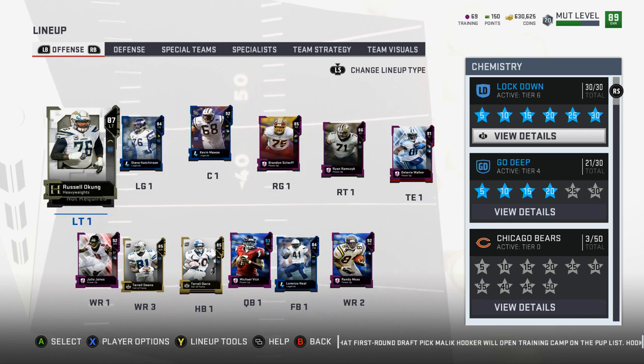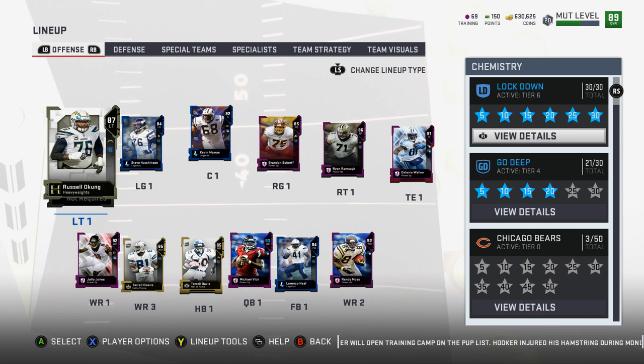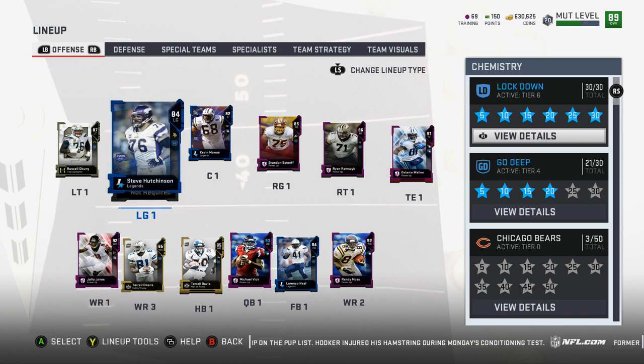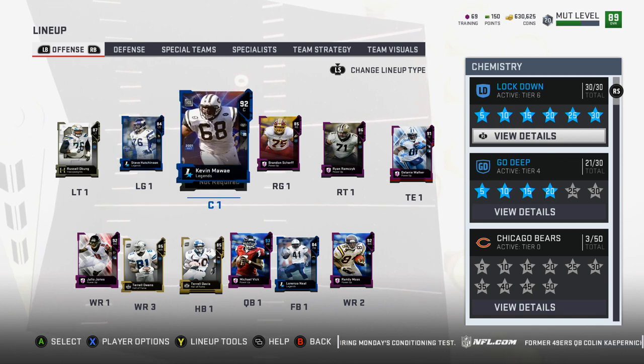Let's hop into the team. Starting with the offensive line — we got Russell Okung. I would get the power up but there's no power up for him, so I can't get him to an 88 to get the Go Deep chemistry, and that matters. Steve Hutchinson is my left guard. Kevin Mawae — I have him because he was a limited time card and I bought him for 535k. People were still selling him for less than they could have just quick-sold him for.